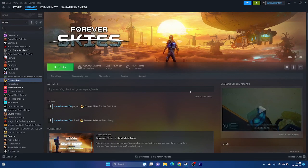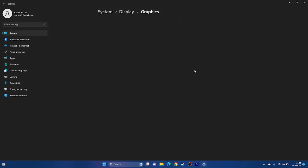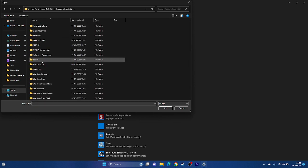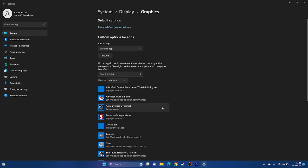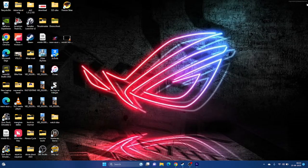You can also try running the game on the dedicated graphics card. Search for Graphics Settings, click Browse to add the game. Navigate to Program Files (x86) > Steam > SteamApps > Common > Forever Skies, select the executable, and add it. Then click Options and change the setting from 'Let Windows Decide' to High Performance. Click Save and try launching the game.